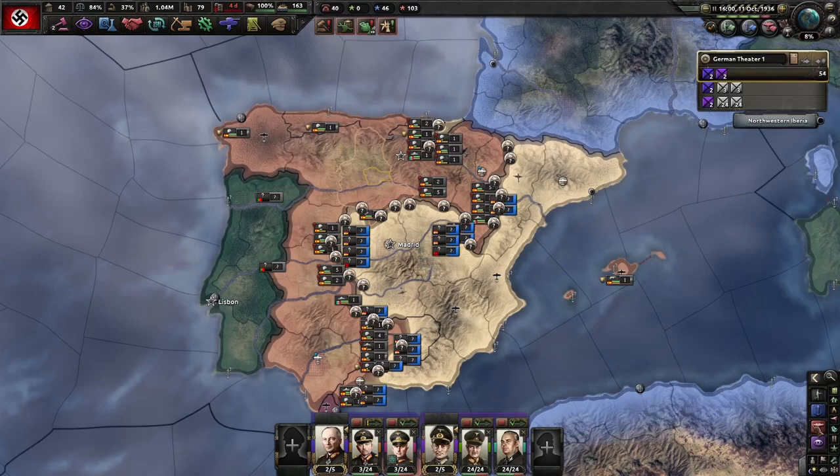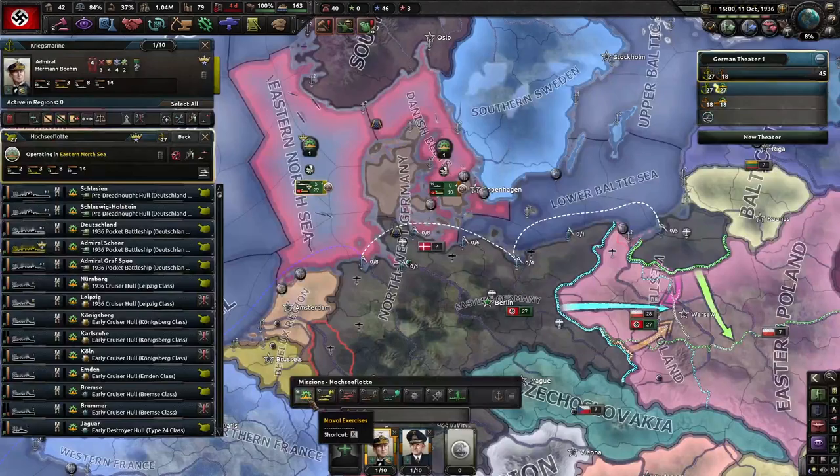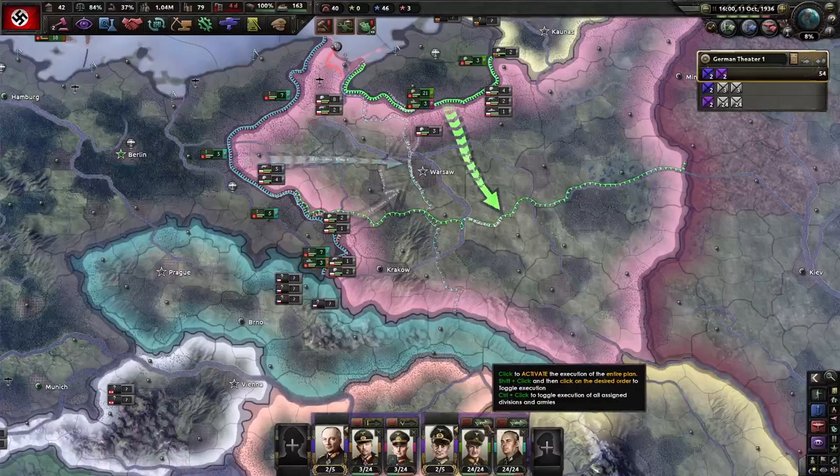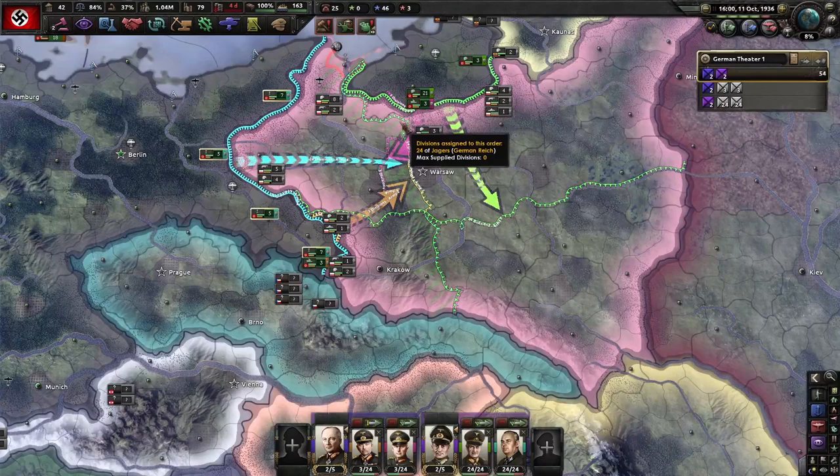We're a day away from the war and already we have over 100 air experience just from our small group of planes fighting in Spain, so we can go ahead and grab an air doctrine to assist in our attack. I'm going to make sure my navy is not training out in the ocean during the war, and I'm going to green-light all my armies ahead of the war so that the moment war is declared, they're already moving.